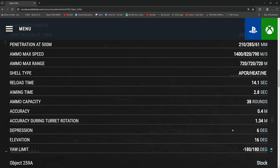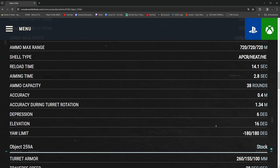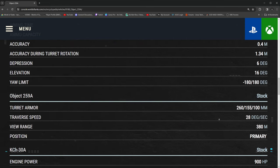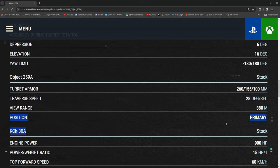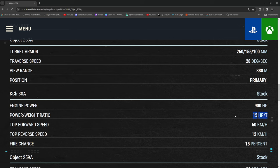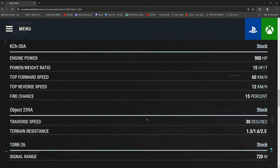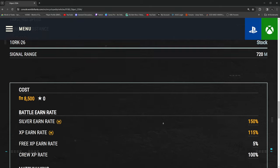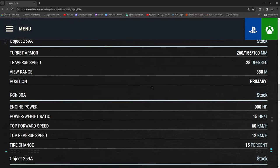6 degrees of gun depression, elevation might be a concern - that's 16. Fully rotatable turret. 260 turret armor - the turret does remind me of a 260. Position primary - this is the most useless information you can add into anything. So we've got 15 horsepower per ton. In classic Wargaming fashion, you have to double check because they always mess something up on these. 15% fire chance, that's not too bad. Terrain resistance - horrible, off-road driving required. Not a whole lot to go over in terms of statistics.